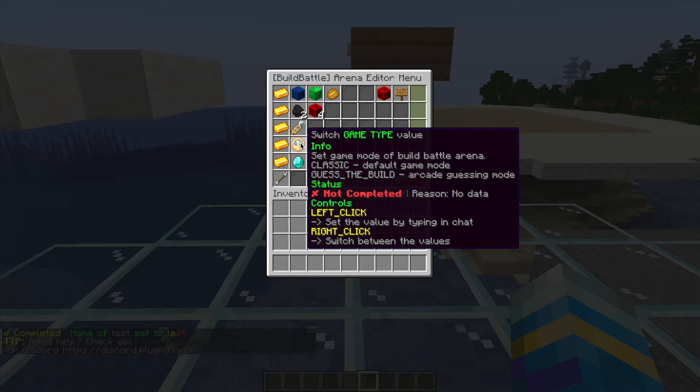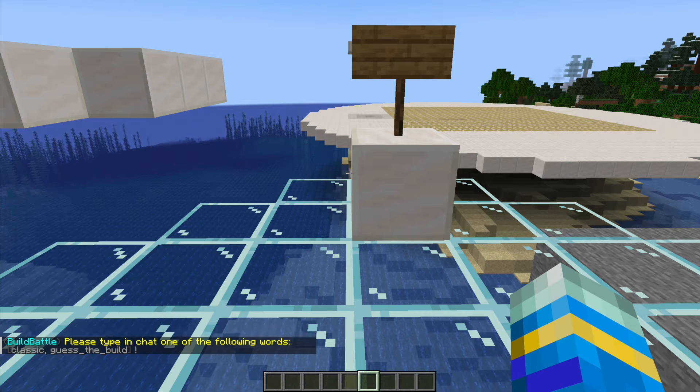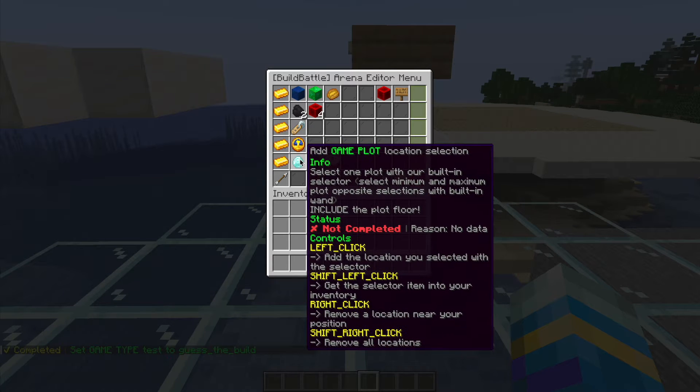Classic is the default game mode, and you also have 'Guess the Build' — you just type in whichever one you want. So we're going to go with Guess the Build for this particular case. We can go back into the GUI and now that we've set the game type, we can go to the game plot.